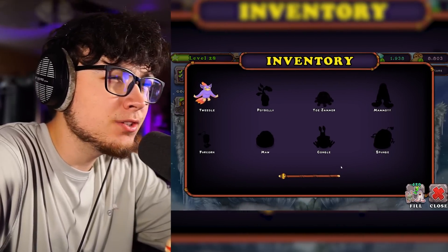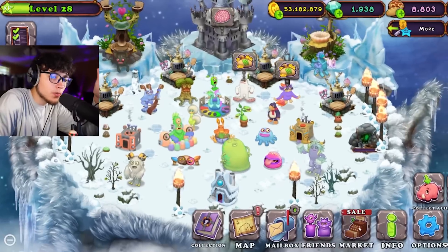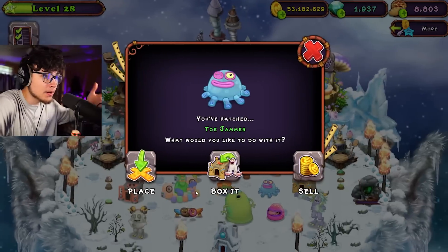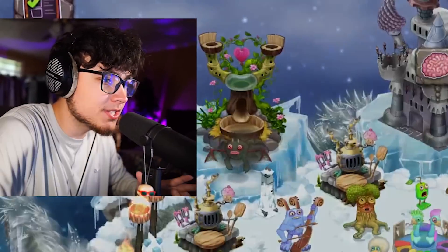On this island you buy Toejammer as well. Let me go to my market real quick and make sure. There's Toejammer — we're gonna go ahead and buy him and box him. And now Potbelly is next. Let's go ahead and buy you. With him, this will be three monsters down for the Wubbix.